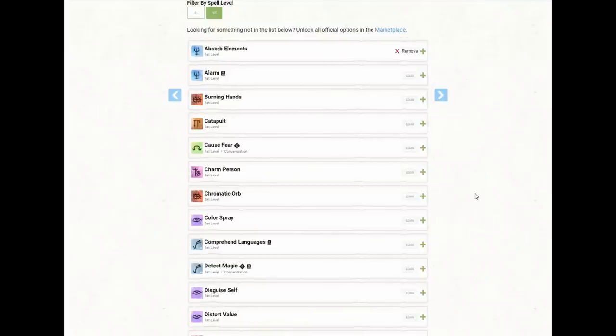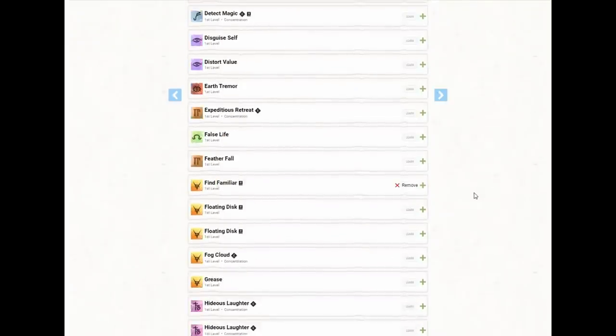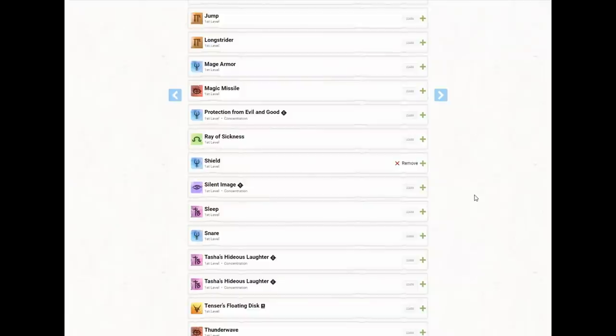We'll select three first-level spells: Absorb Elements, Find Familiar, and Shield. Absorb Elements and Shield fill similar roles — they are reactions we can take when we would take damage to mitigate or avoid it. These are much better now because we've added Eldritch Knight levels and have double the spell slots, with two coming back on every short rest. Find Familiar specifically gives us the Help action so on our first attack each round we should have advantage.